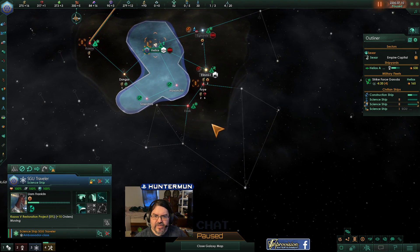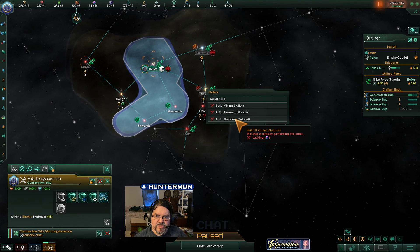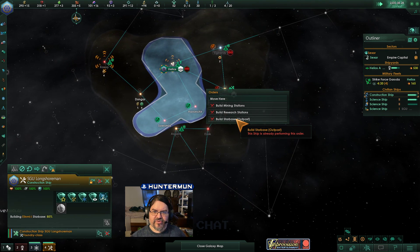Nothing out here connects, so we can try and grab ahead. Let's get this construction ship to — lacking alloys. We'll need to expand in that general direction.